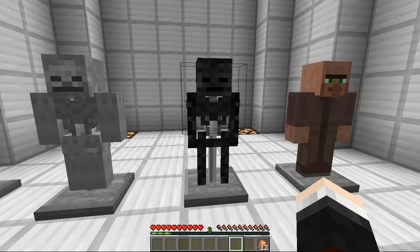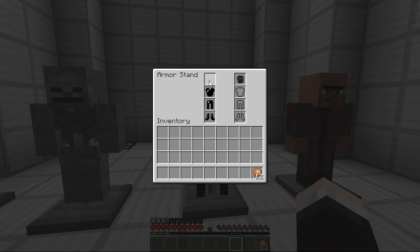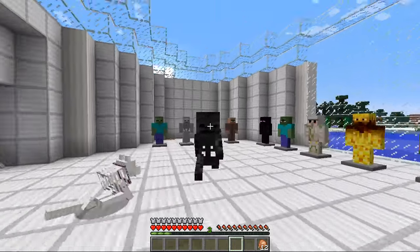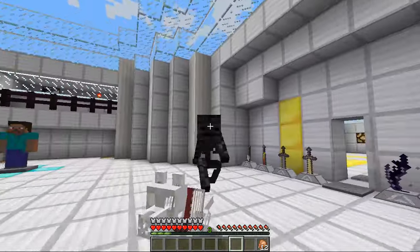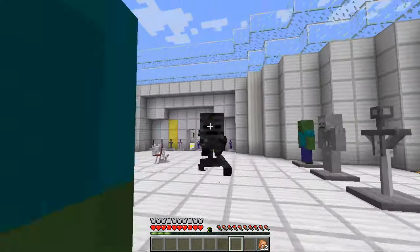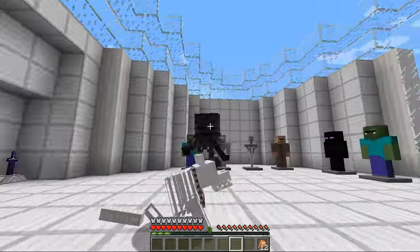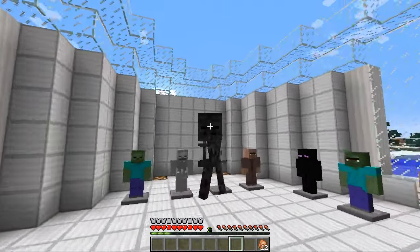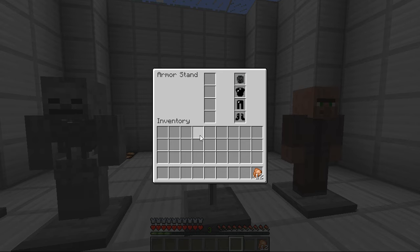Onto the wither skeleton — its slightly darker cousin. The wither skeleton is one of my favorite looking mobs and one of my favorite looking armors. It looks slightly less beefy because the textures make you look a little bit skinnier, but this one will give you speed, fire resistance and invisibility — almost the same as the skeleton but with fire resistance instead, which is cool.